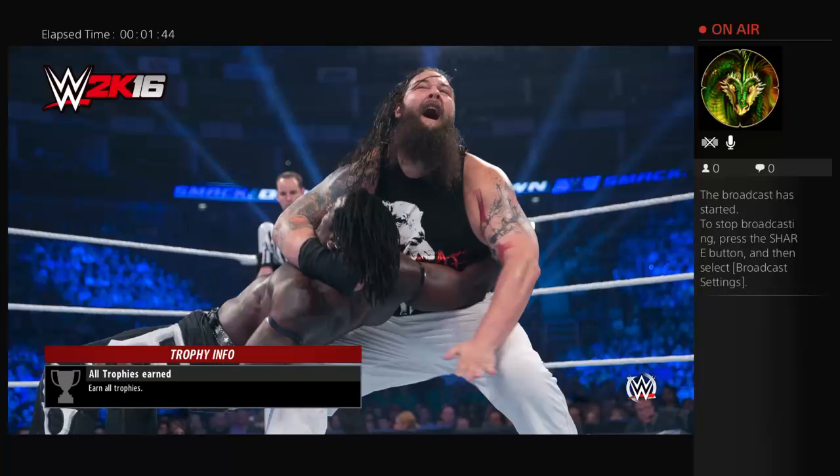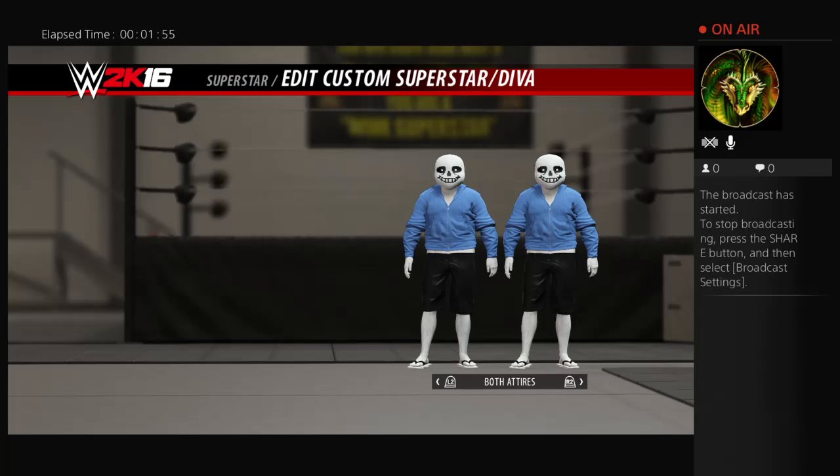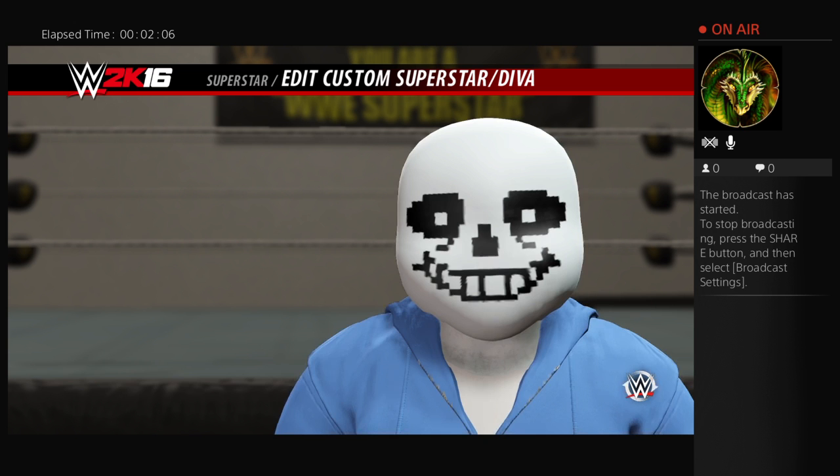I'm making the very first, if not the first on PS4, Underswapped character. Who better to start off with than Papyrus? So I'm going to be using Sans, cause, you know, I'm a cheating little idiot.